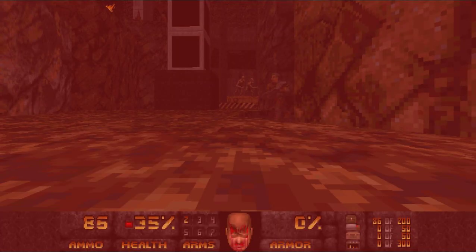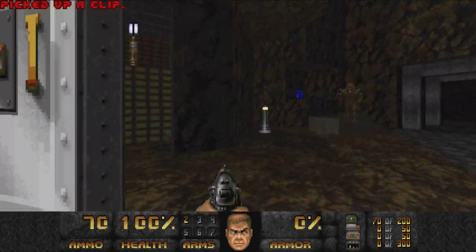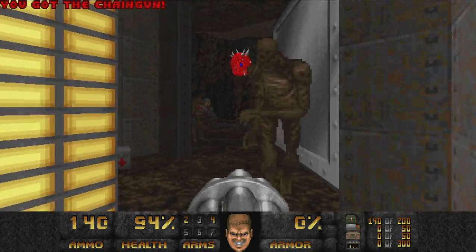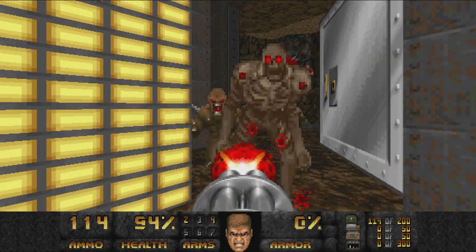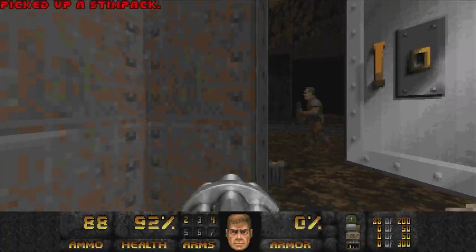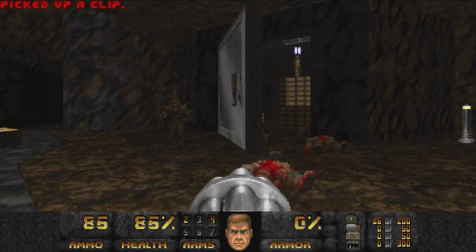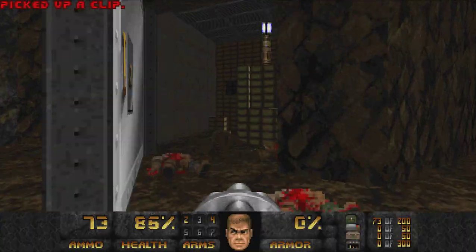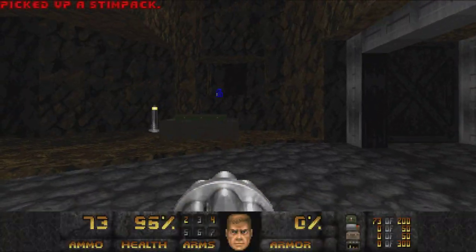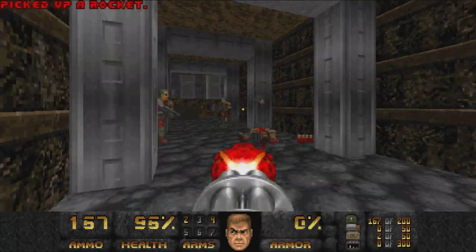I'd rather die than pistol my way around the map. There's a big wolfenstein door, and it's open — so I can get a chaingun. Oh, there's a lot of ammo. Alright, now I can start having fun.